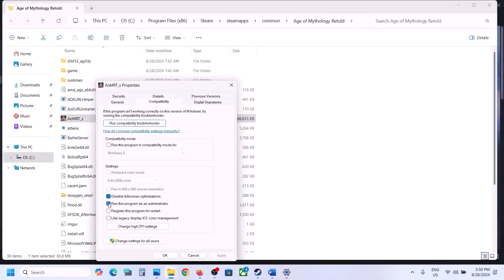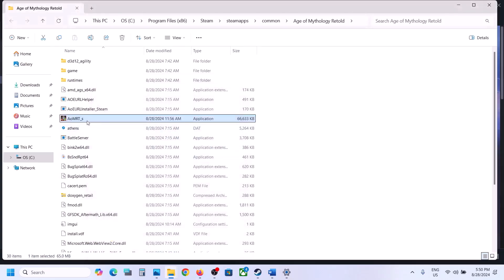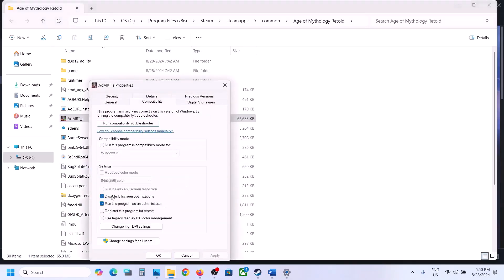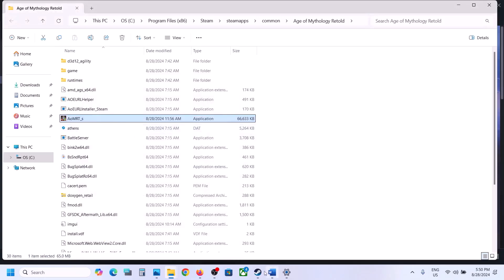If that does not work, right-click on the game EXE and go to Properties, then the Compatibility tab. Put a check on 'Run this program as an administrator,' hit Apply, click OK, and double-click to launch. If still not working, go back to Properties and check 'Disable fullscreen optimization,' hit Apply, click OK, and launch the game.